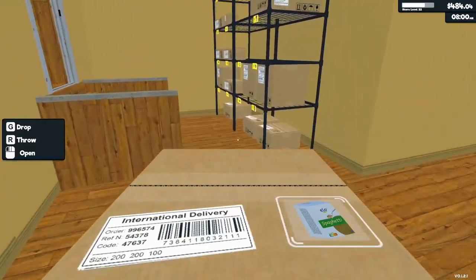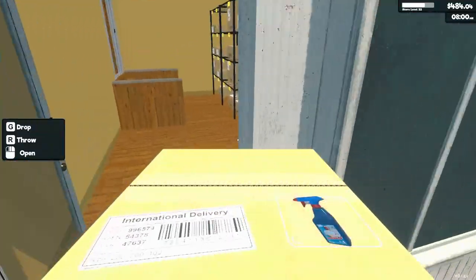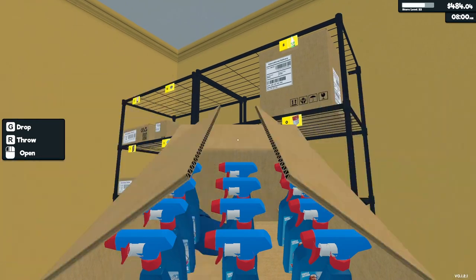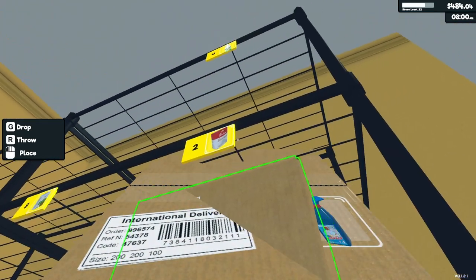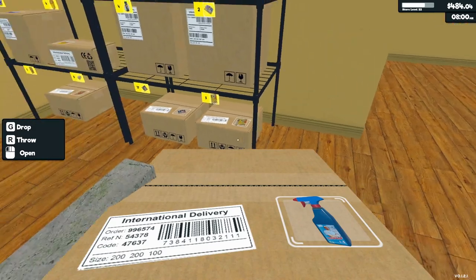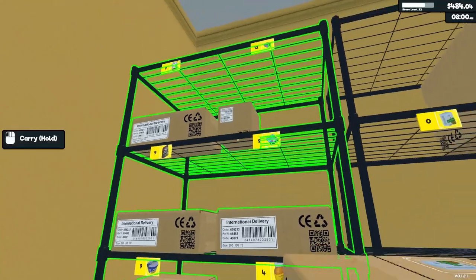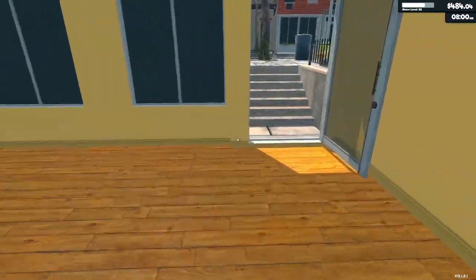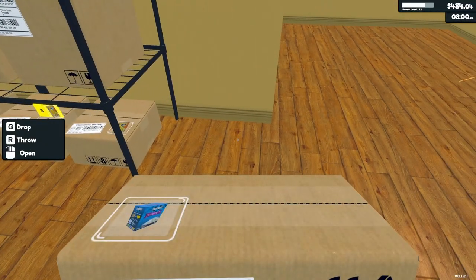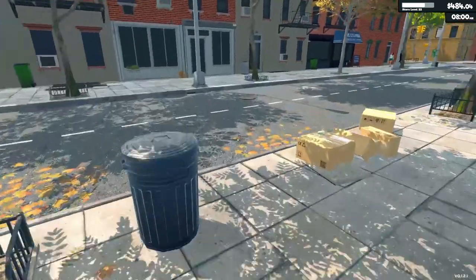I don't know if the employee will grab the stuff if I put the boxes on the floor. Can we put it on the very top shelf? Nope, guess not. If I set this on the floor - let's see, let's put the box on the floor once and see if he'll grab it from there or if it has to be on one of the racks.